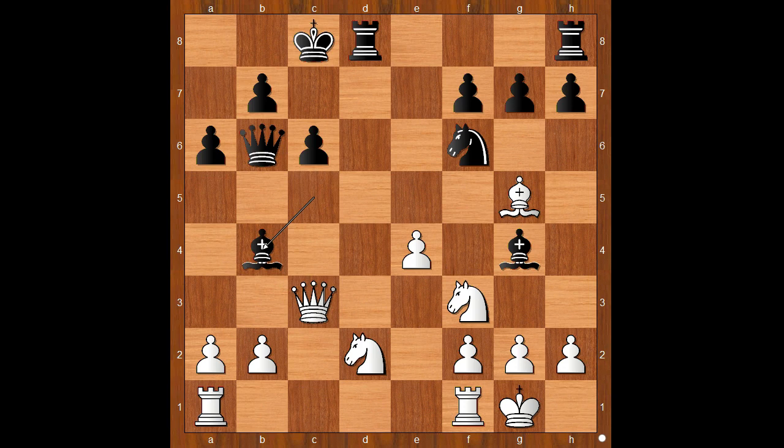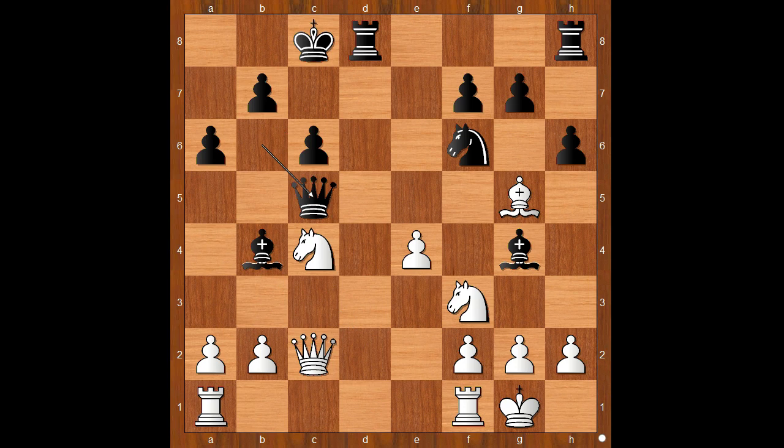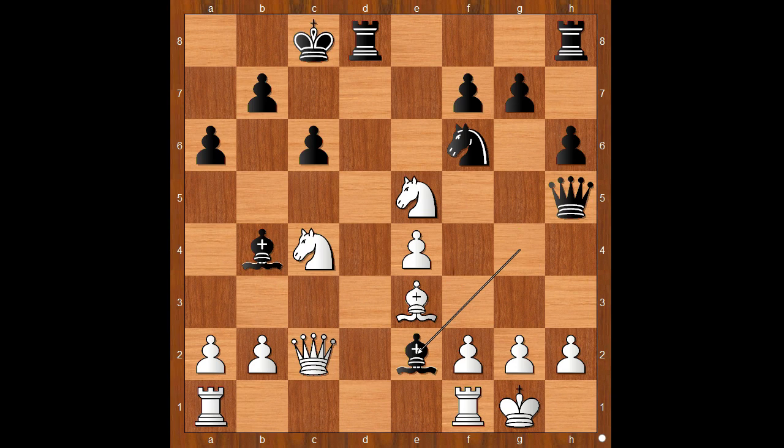Knight from b to d2, bishop to b4, queen to c2, h6. Knight to c4, attacking the queen, queen to c5, but now bishop to e3, attacking the queen again. Queen to h5, threatening to take the knight on f3 and to double the pawns. Knight from f to e5, removing the target.